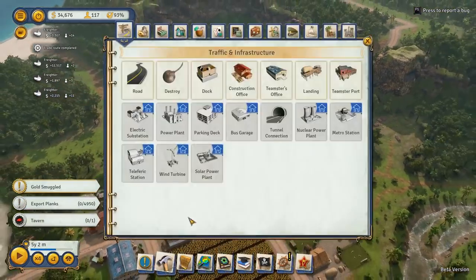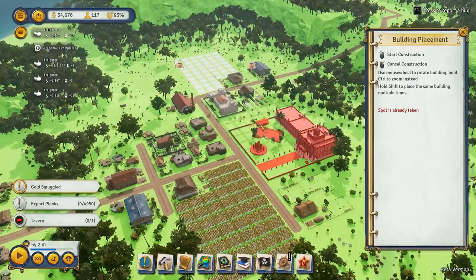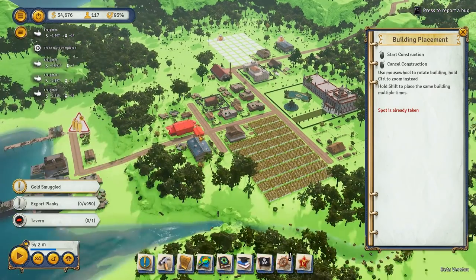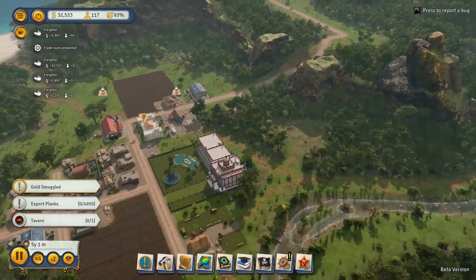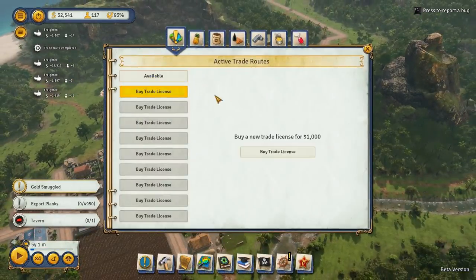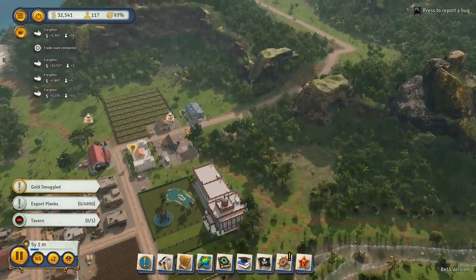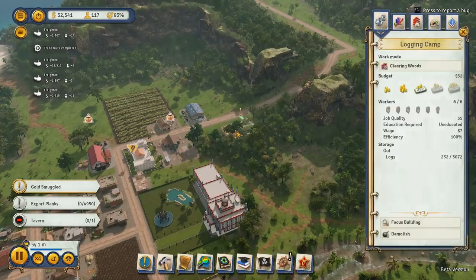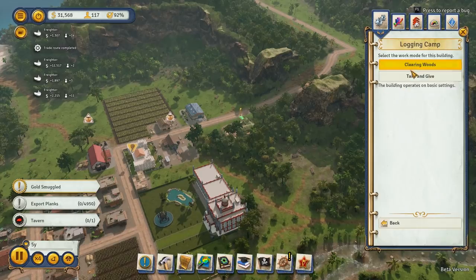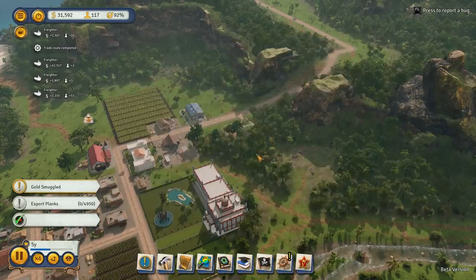Build a tavern? You guys just want a bar? That's what that's for — don't go, Governor, please help us. We need this for our safety. No, you don't. You just need to get drunk. Let's put it right next to the library. Get the nerds drunk.